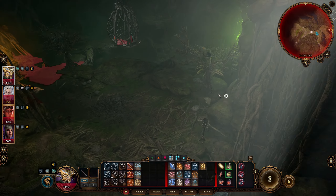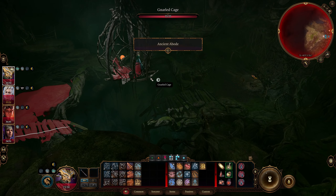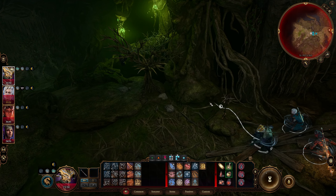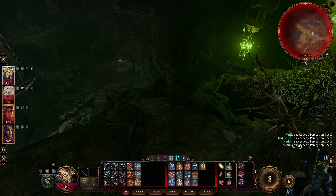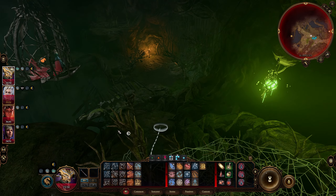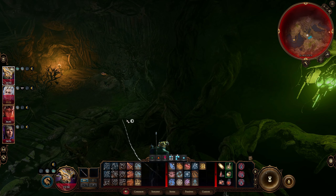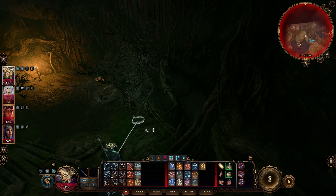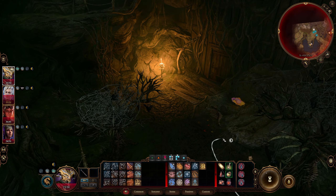We're going to go to group stealth and try and sneak into this room. The goal will be to hug this wall and hopefully avoid being spotted by Mayrina, or I think the hag is back here — I'm not exactly sure where. We're just going to follow this wall carefully and stay out of sight. We're succeeding at our perception. You just keep looking over there. We've got this nice door over here, that's where we're heading.